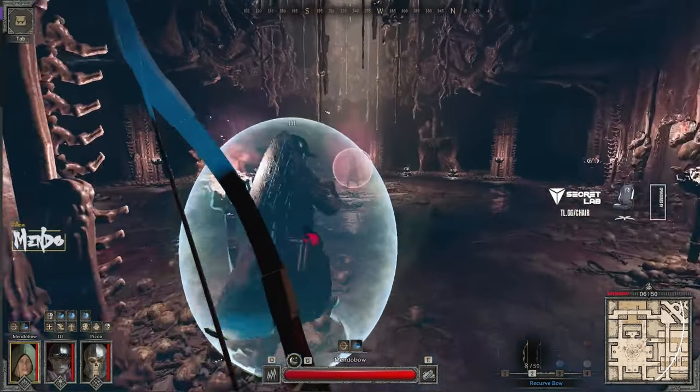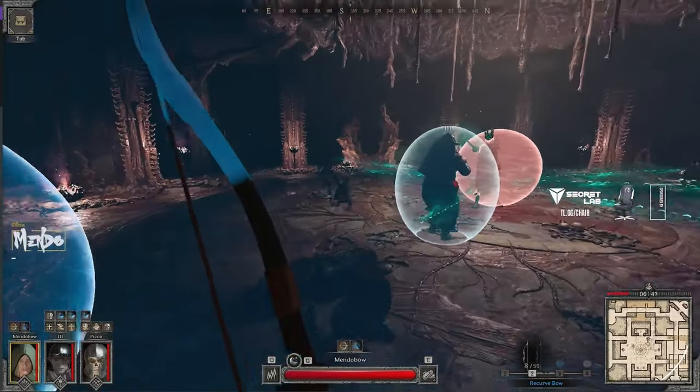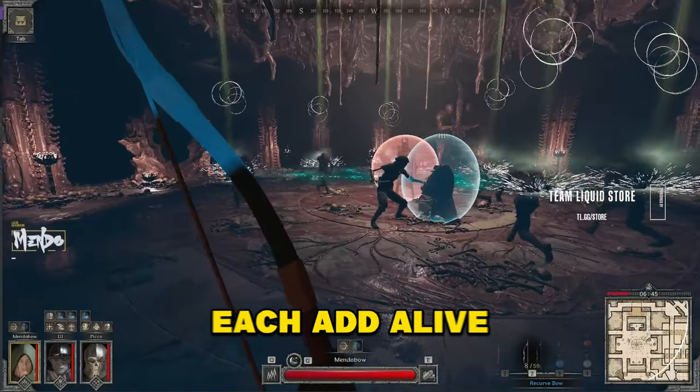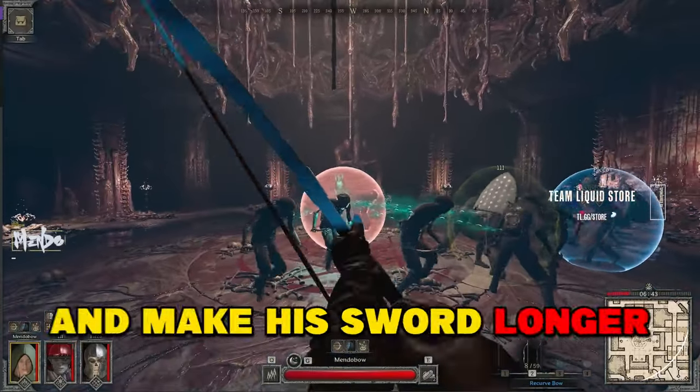Let's keep it simple. The first phase is the boss doesn't take damage. He spawns a bunch of adds. You need to kill these adds as fast as possible so you can start DPSing the boss. If you fail to kill adds, each add alive will buff the boss and make his sword longer, and I think he deals more damage.